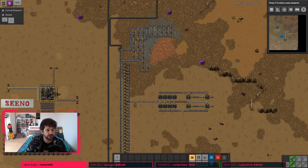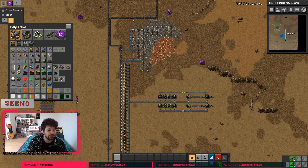But first, let's click on this little space right here, because here we can set a filter. And how does it work? Well, we tell the mod which production line, production chain should be checked.